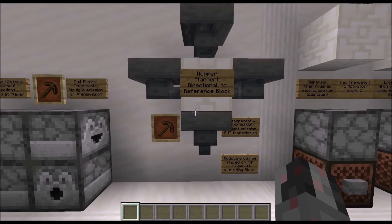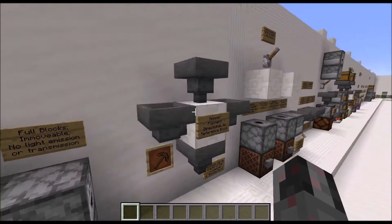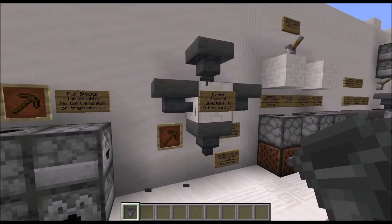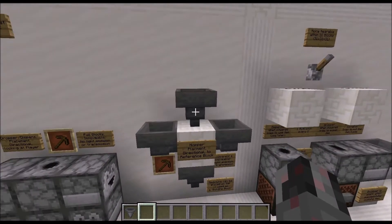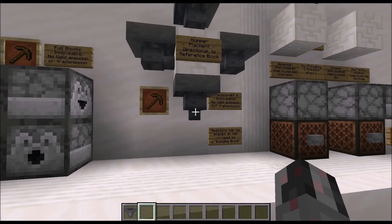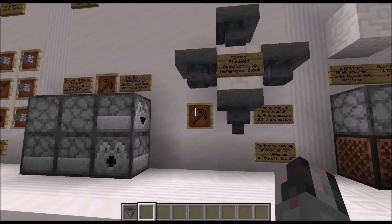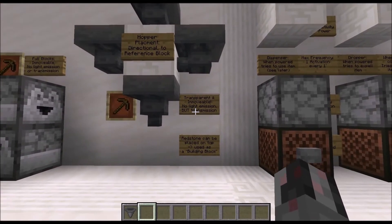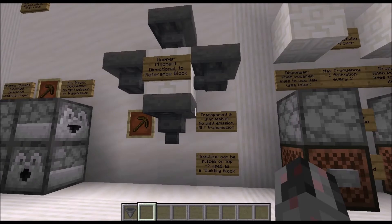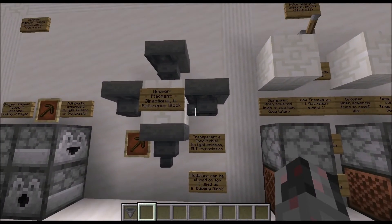Next up we have the Hopper. This is also a directional block, but this time it depends on the surface you are placing it against. If you place it against a wall it will run into that wall; if you place it against the top surface it will go straight down; if you place it against the bottom surface it will also go straight down — so there are only five different directions it can go. To mine it you will need at least a wooden pickaxe. Hoppers are transparent and immovable blocks, which means you can place Redstone dust or repeaters on top, which is very useful.